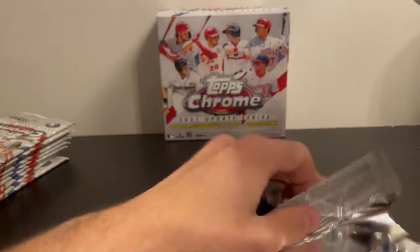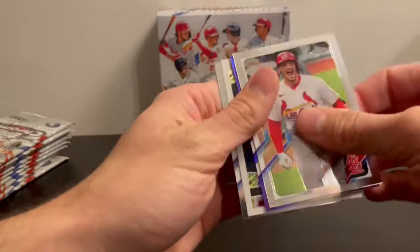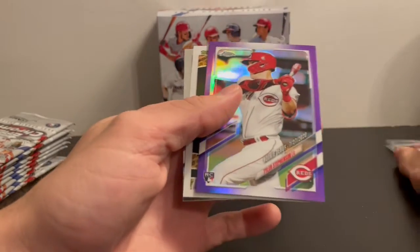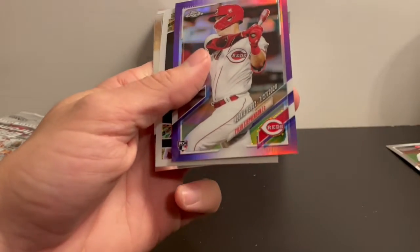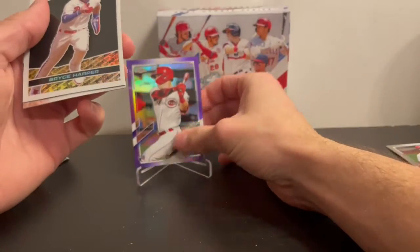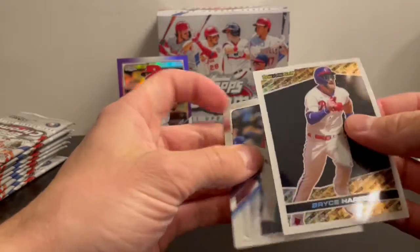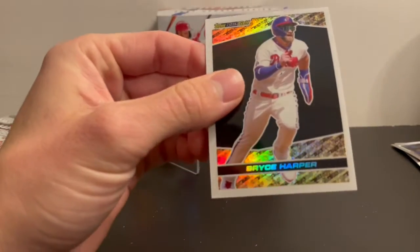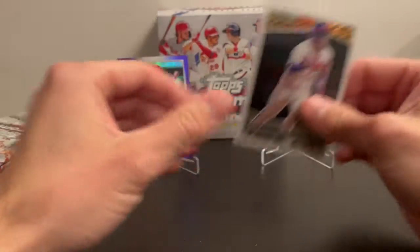I do believe they have purples in here this year — about one per pack. Our purple is Tyler Stevenson. Purples are not numbered. We got a black and gold Bryce Harper, so let's put him up here.